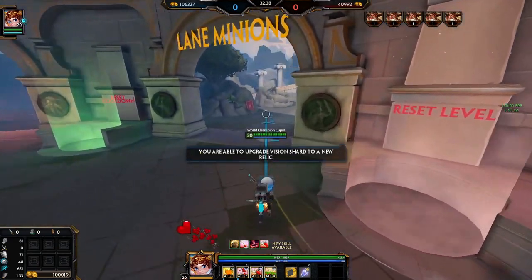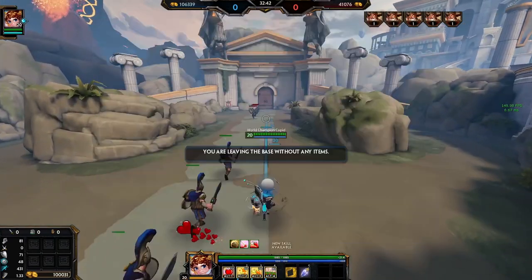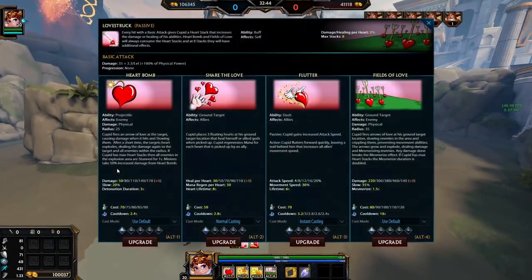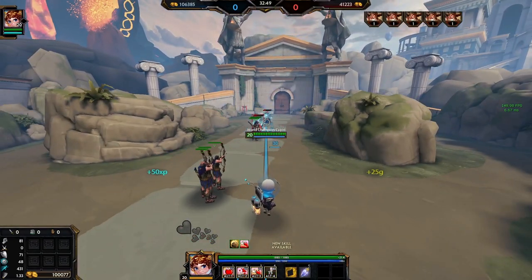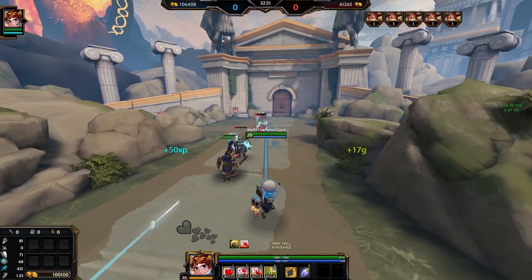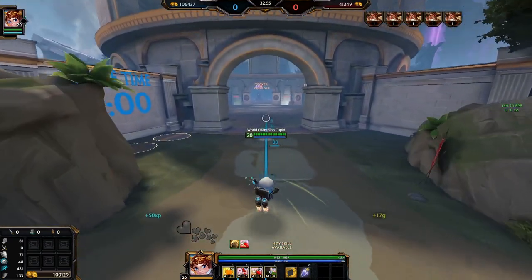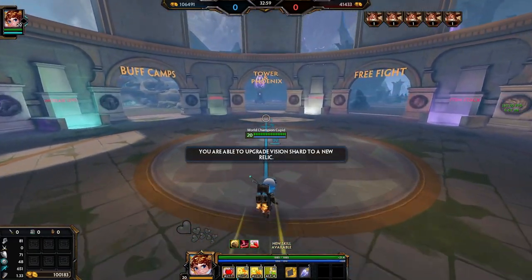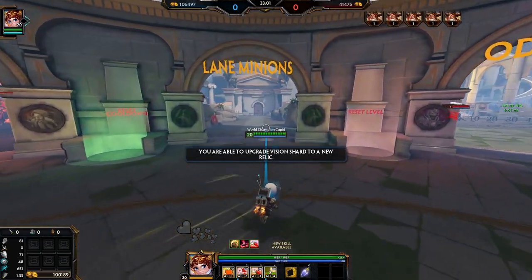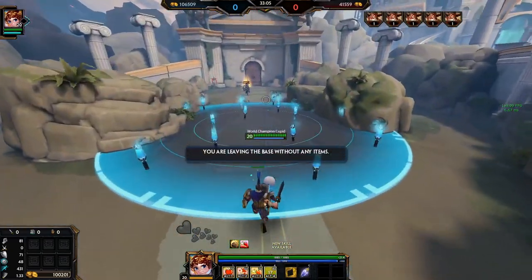Also, don't be shy to throw your ult out to clear waves - it doesn't clear the wave at rank one, but at max rank combined with your one you can clear the wave. It's kind of like a zone tool: don't be afraid to use it for wave pressure and to clear and leave. It's hard for enemies to engage you when you drop it because look at the size of it - it's massive, so it forces them to respect it.